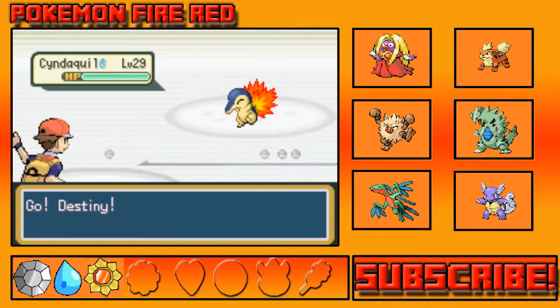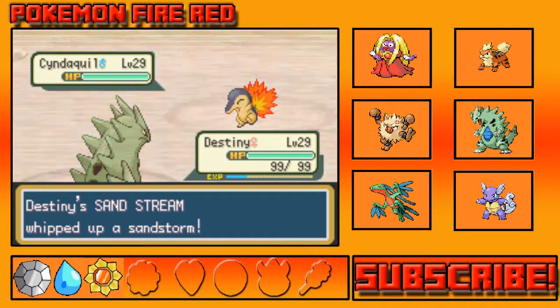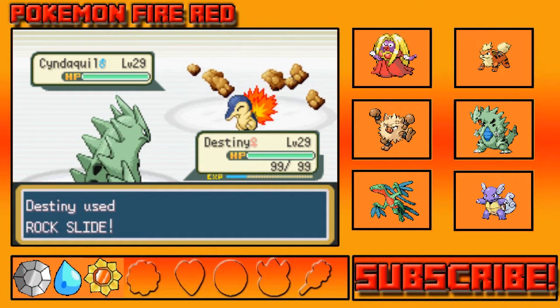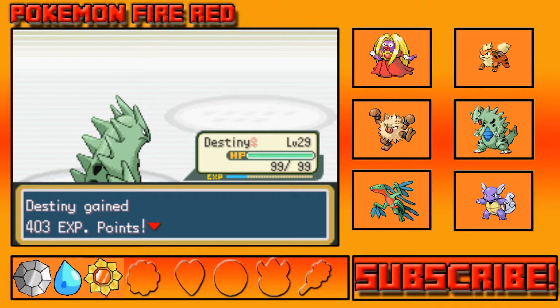Cyndaquil — okay. We can Rock Slide you. I don't want to speed up through gym battles — I know I did for the last two but I'm gonna try not to. Alright, Rock Slide. Okay, this is easy — what's next? Cyndaquil didn't stand a chance. Okay, 403 experience, not much. Zinger next.